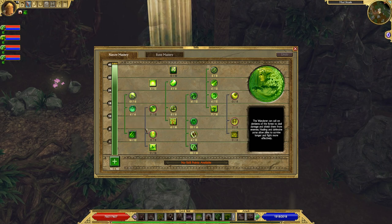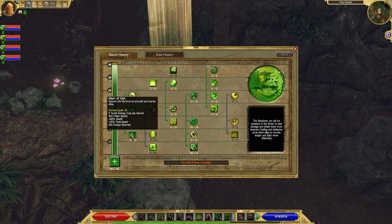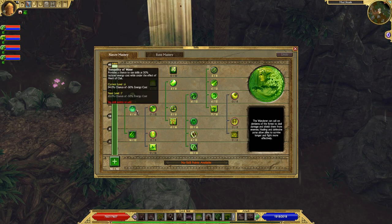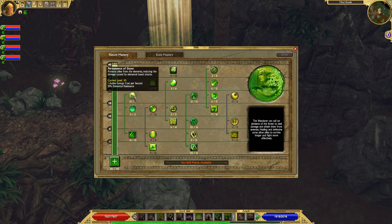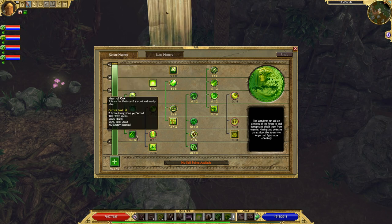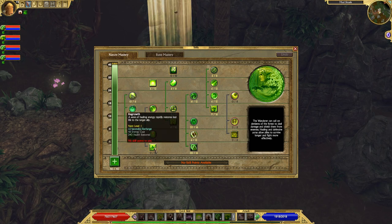Rune Mastery is like all of your damage and firepower, and Nature is like all of your survivability and support. Rune Mastery also comes with a decent amount of survivability and support too, so it's just a nice beefy build that does a lot of damage. Let's jump in and look at what exactly makes this build beefy. Heart of Oak — the first ability in Nature we're going to talk about — you should get this as well as the passives that come with it.